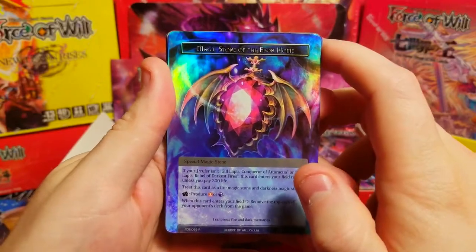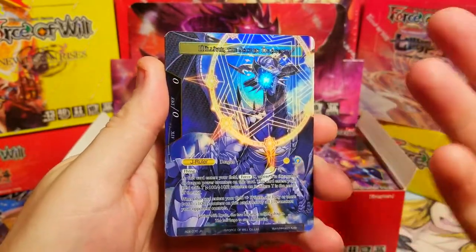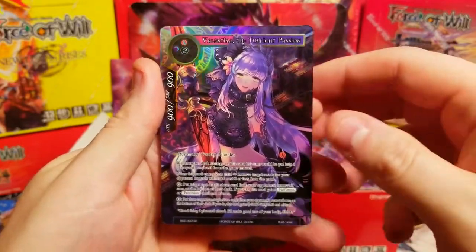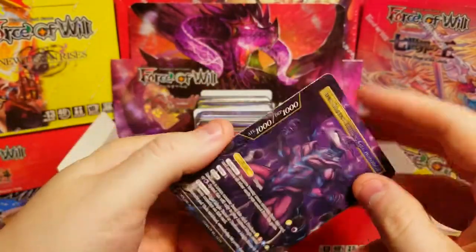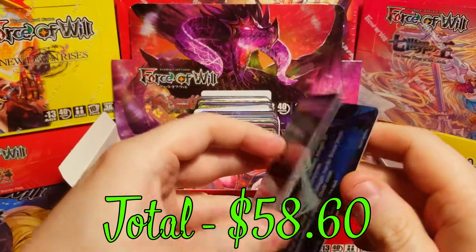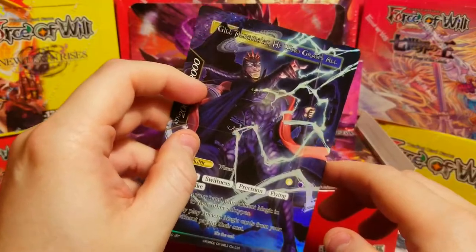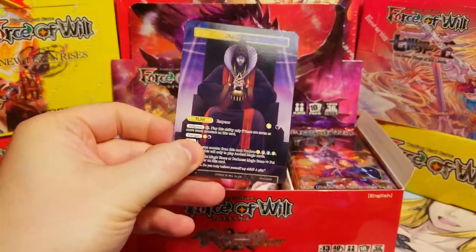Here are the pulls of the day. Magic stones — these always hold a couple bucks of value. The Sacred Dragon, a full art J-ruler worth a few bucks. Rachel Nephilim Commander, maybe worth around 50 cents or so. Valentina the Twilight Passion, should be worth a few bucks — a really cool pull. And of course, the bizarre double J-ruler: He Who Grasped All. Totals are on screen now for the first half of the box. Stay tuned for next week when we open the second half — make sure to subscribe so you don't miss it!